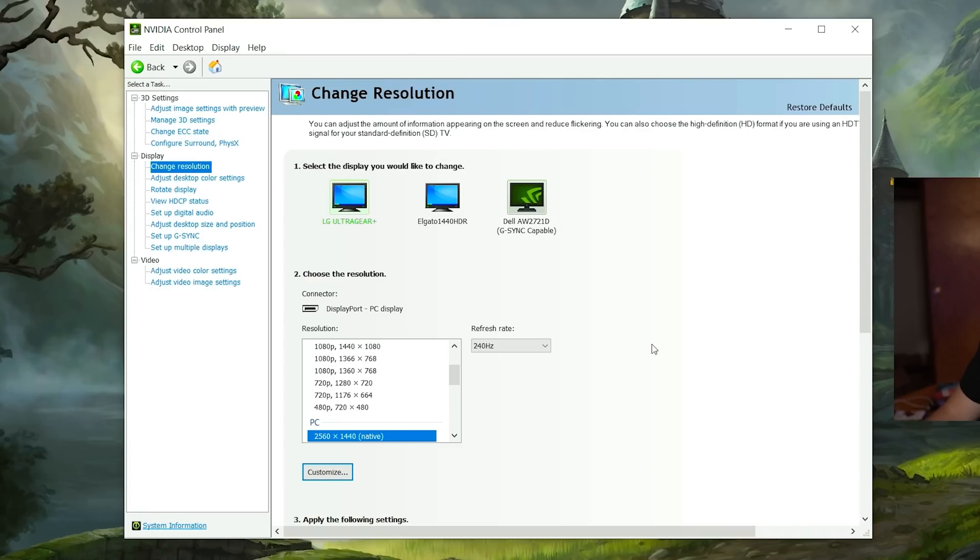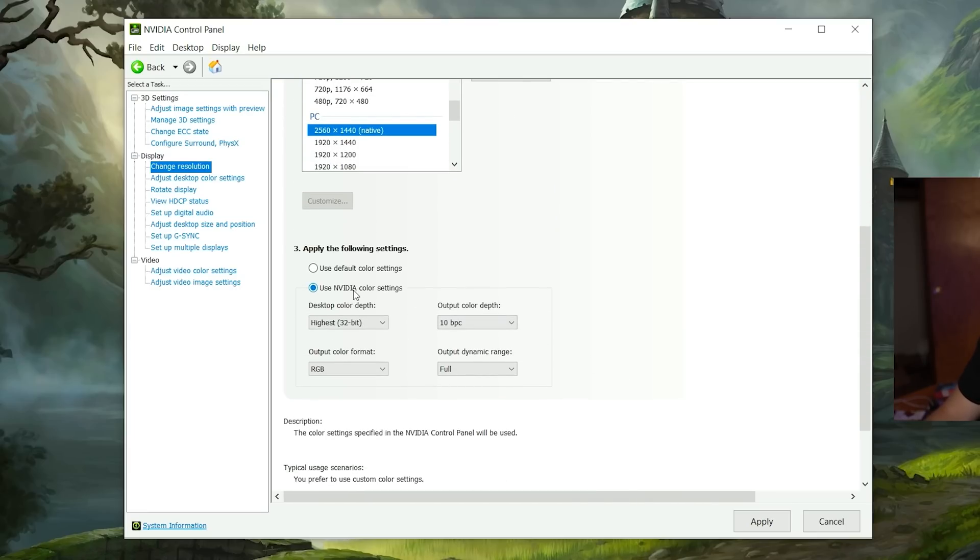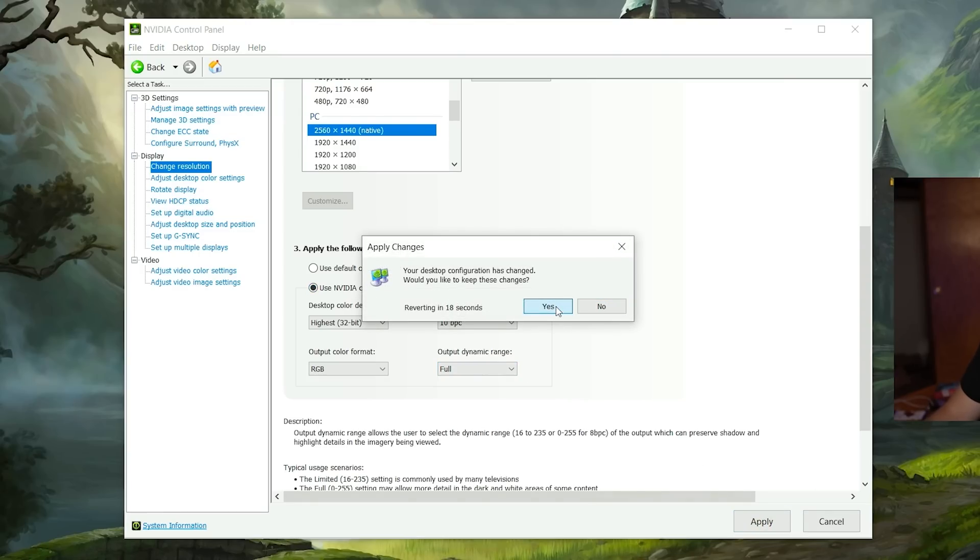Go over to change resolution and double check that your refresh rate is set correctly. If you have a high refresh rate monitor and you're not seeing the option in the drop-down menu, you most likely have one of the Ultra HD options selected — see how mine locks to 60Hz when I select that. Make sure you're under PC, then select your resolution, and you'll get the option for all the refresh rates. Then scroll down and click on use NVIDIA color settings and change the output dynamic range to full. Don't forget to apply your settings and click yes.